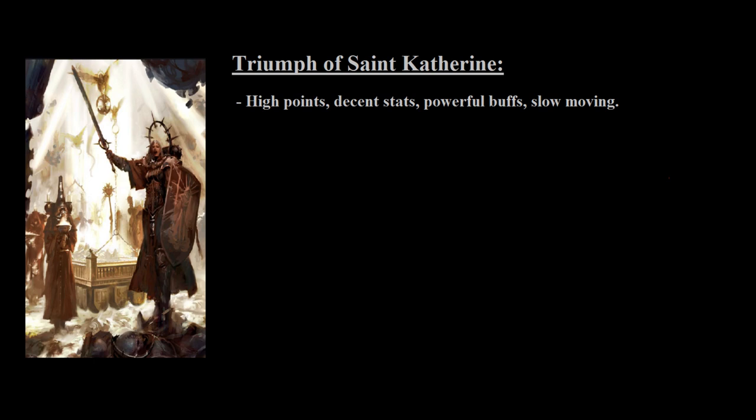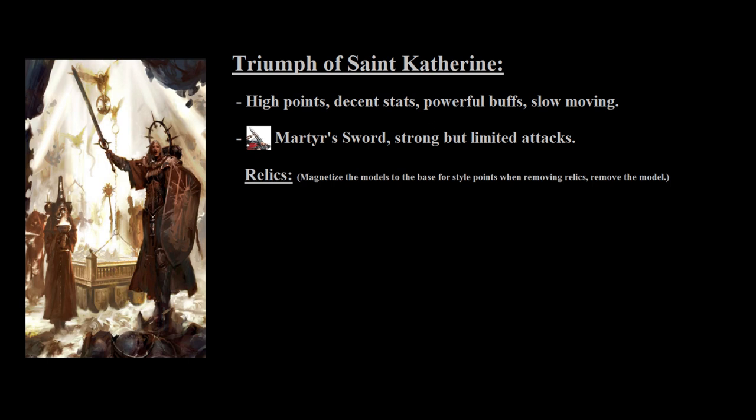Unlike a regular sister, the Triumph has a 4+ invulnerable save, as well as an ability that gives enemies -1 to hit when attacking this unit. The Triumph has a decent amount of attacks that change with the number of wounds it has, and while it has a rather powerful melee weapon in the Martyr's Sword, you are limited to only 4 attacks with the Martyr's Sword to symbolize only one model carrying that weapon. What really makes the Triumph an interesting model is that it carries a set of different relics, with each relic being carried by a different member of the Triumph, and the number of relics changes based on the wounds remaining. As wounds are lost or gained, you choose which relics remain or are returned, which is a rather unique and cool concept.